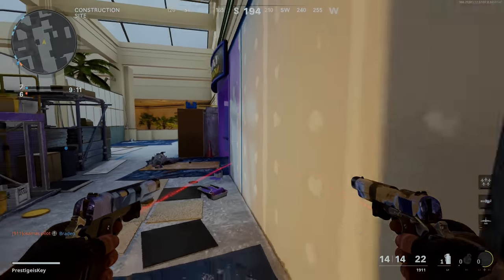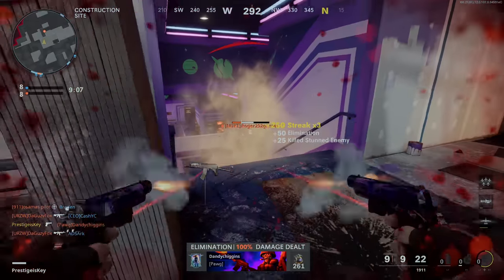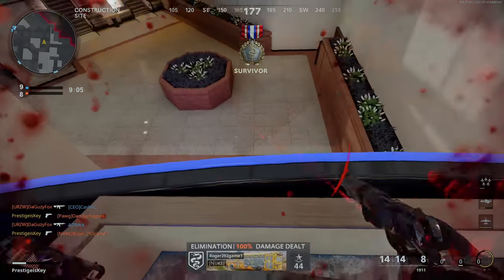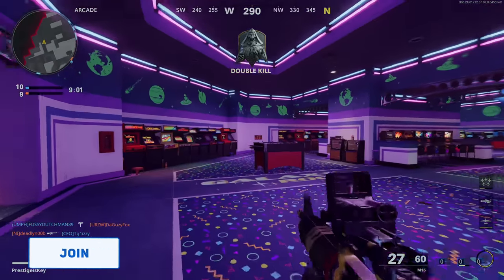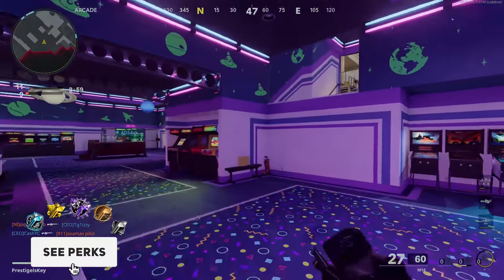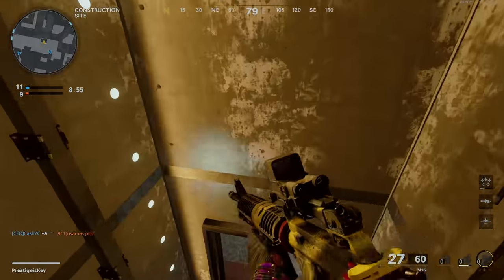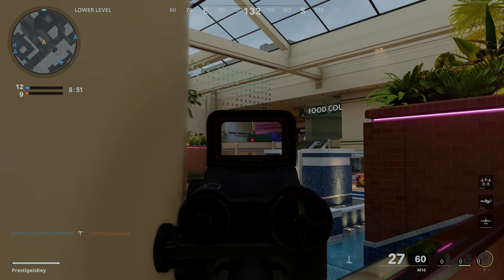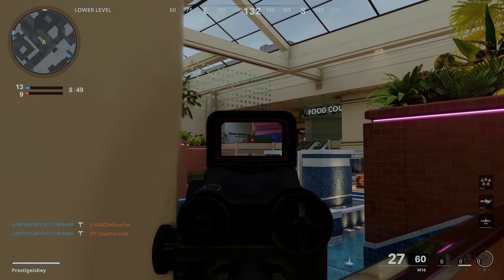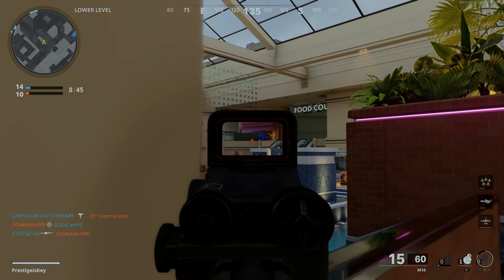This update not only gave us access to the Death Machine early, which you're going to see some gameplay of right here in this video, but it also gave us access to some of the new content in offline mode — that includes Outbreak and the new Fireteam map, Golova. I unfortunately will not be posting gameplay of those until it officially drops, just because it's technically not supposed to be available yet. I don't feel like getting a copyright strike, and I definitely don't feel like risking it.